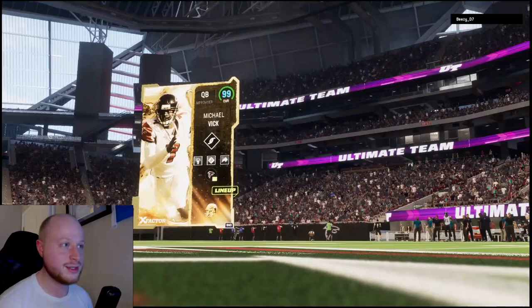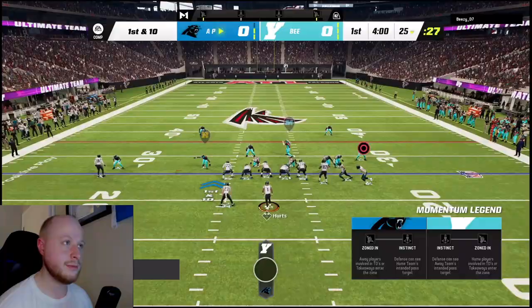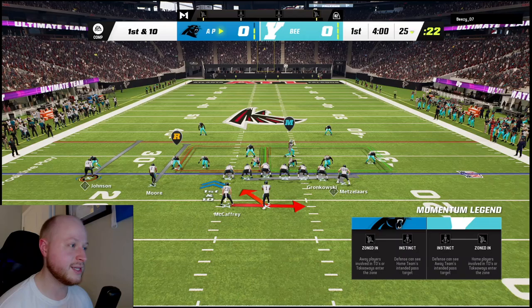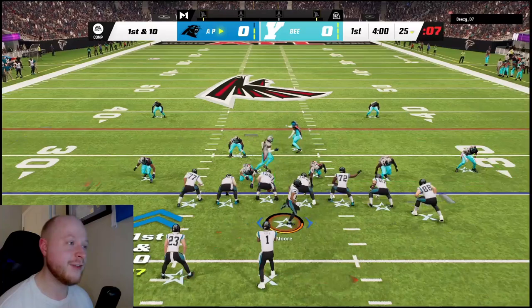Next game, our top three. We are the away squad in Atlanta — looks like maybe a Falcons theme team, but I don't think so. What in the world is my opponent wearing? I have never seen that uniform before. I'm going to check and see if he's got Edge Threat Elite. Of course he does. And I don't have Fearless.